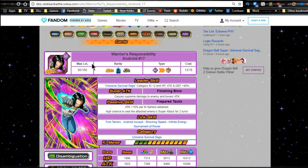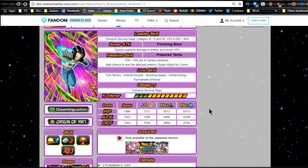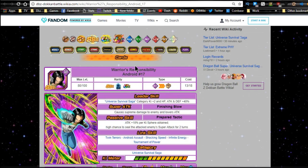The free-to-play Android 17's leader ability: Tech type, Ki plus two, HP/Attack/Defense plus 40%. Super attack: Super Tech Finishing Blow, causes supreme damage and lowers attack. Passive skill: Prepared Tactic - attack plus 10% per Ki orb obtained, high chance to seal the attacked enemy's super attack for two turns. Link skills: Twin Terrors, Android Assault, Shocking Speed, Infinite Energy, Tournament of Power. Category: Universe Survival Saga. Max stats: HP 7313, attack 7288, defense 3794, with a 12 Ki multiplier of 135.